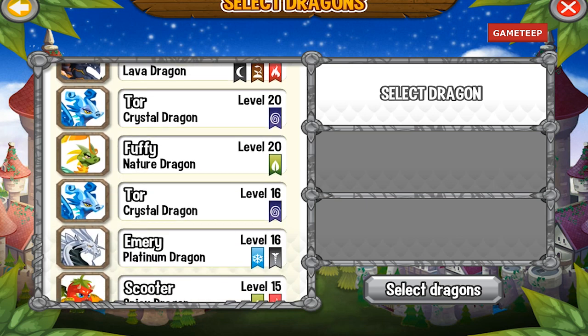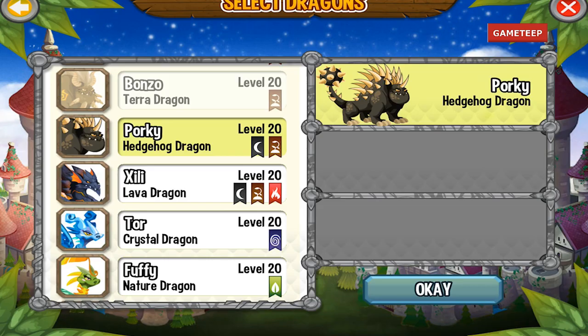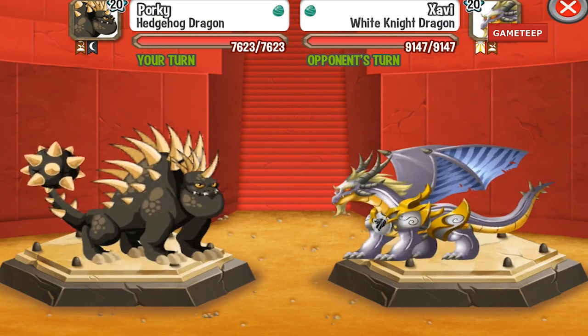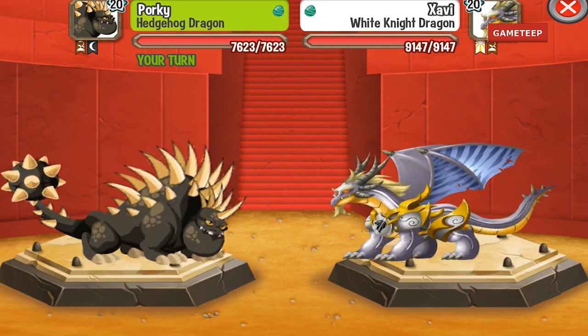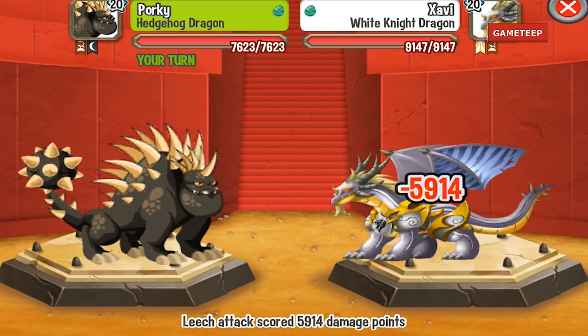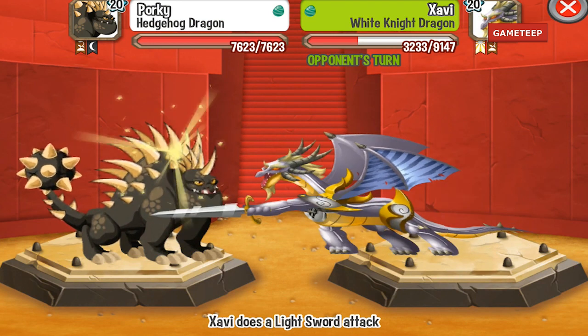Everyone is pretty interested in this white knight dragon and using the right dragon to fight it. Who I'm going to use is the hedgehog dragon — the hedgehog dragon is an element of dark and terra. I'm using the dark attack because the white knight dragon is weak against dark, and that is what you should use too.